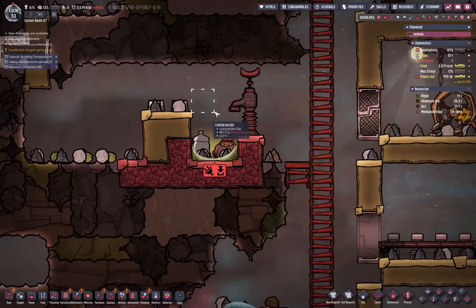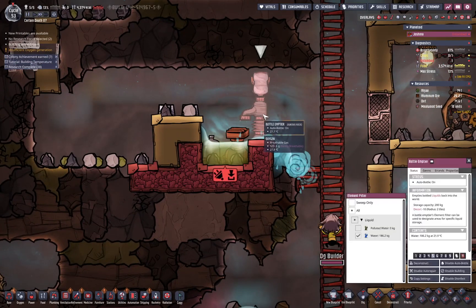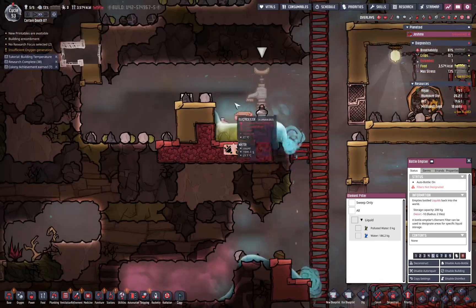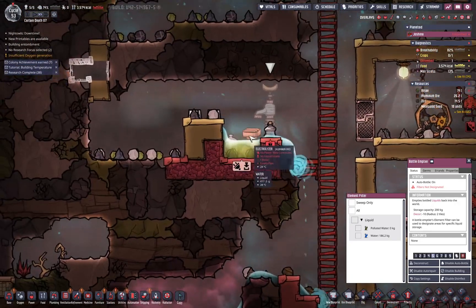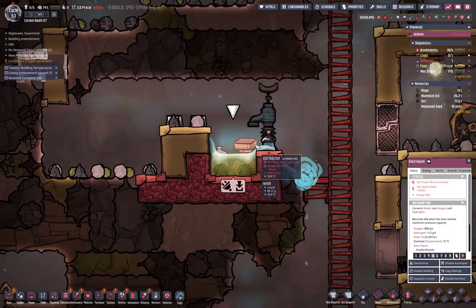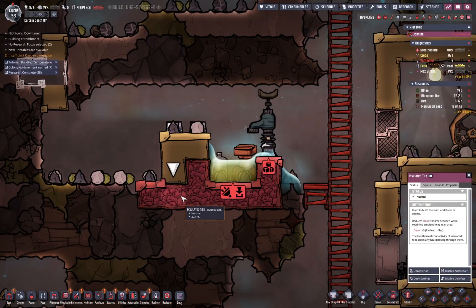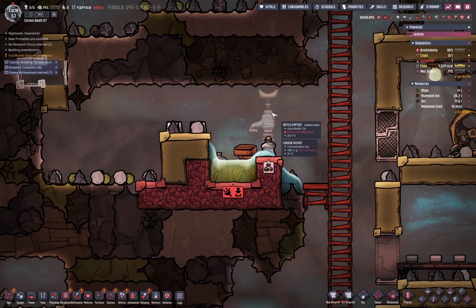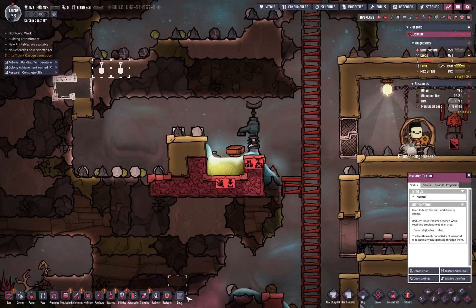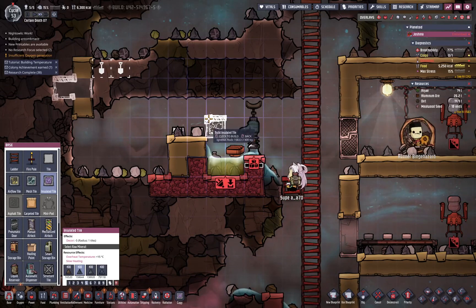If all the carbon dioxide drops down there, then only oxygen will be produced. But don't take my word for it — I'm going to do this right now. I'm going to deconstruct this guy here, and then we're going to close this up.